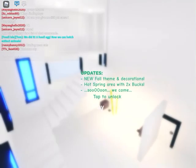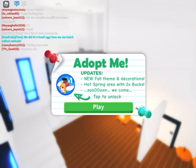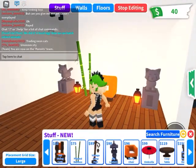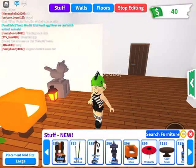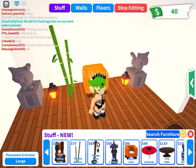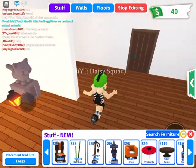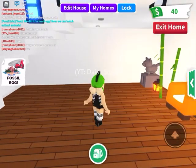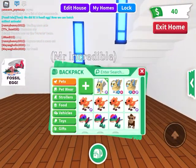I didn't want you guys to just sit through me talking for a while, so I made the house without you. It says new fall theme and decorations, hot spring area with two Xbox. Everything is really expensive. Here's the new stuff — oh my gosh, the hot spring gives you two Xbox. I'm still saving up. This stuff is really expensive, but there's like red panda statues. I put bamboo everywhere and they gave you a free flower crown, which I thought was pretty cool.